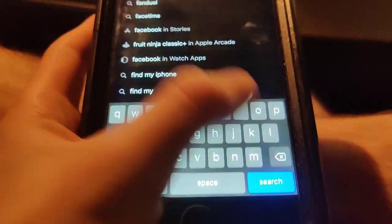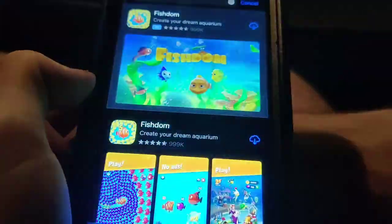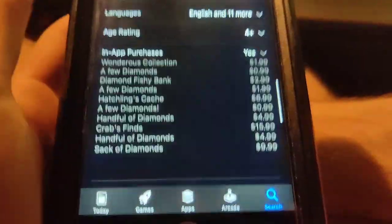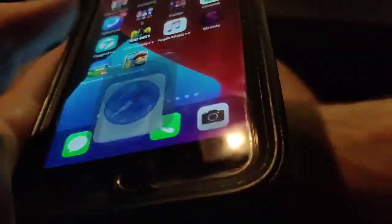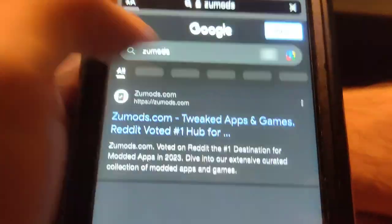If you go to the search bar and type in Fishdom, you guys can see it's super expensive, which is why I do not encourage you guys to spend money on this game. So as you can see, when I go to in-app purchases — like that's wild. So yeah, if you want to get everything for free, just go to zoo mods. You're going to be all good to go. Be sure to try it out for yourself guys, because it's fully working.